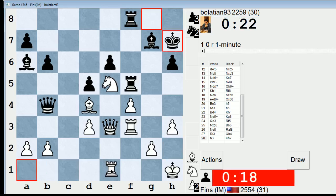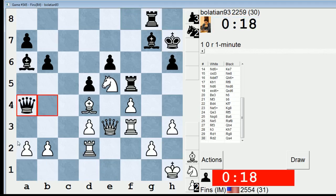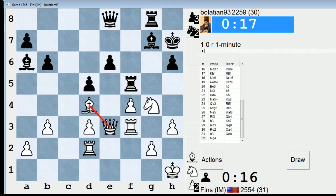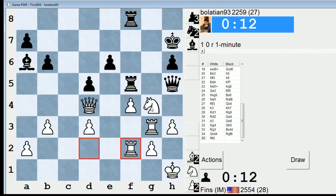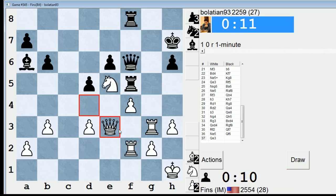Better do that just to cover my back rank. Time warning — I gotta watch my time a little bit. He's gonna be going fast too. Let's go B3, kick him out. Knight G4 maybe, see if we can swap. I really want to trade those dark-square bishops. There's got to be some sort of mate going on.